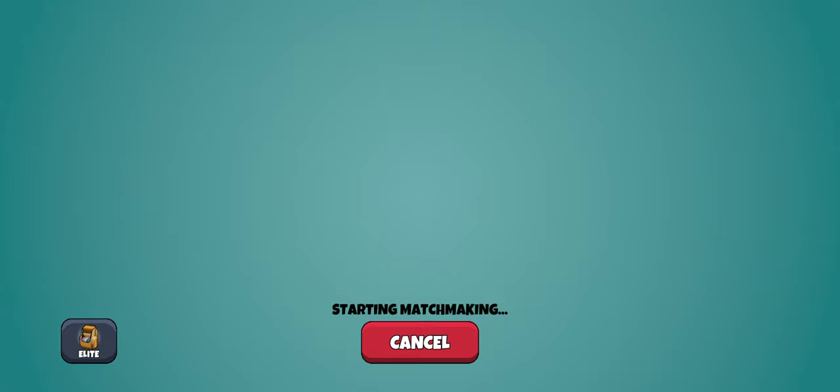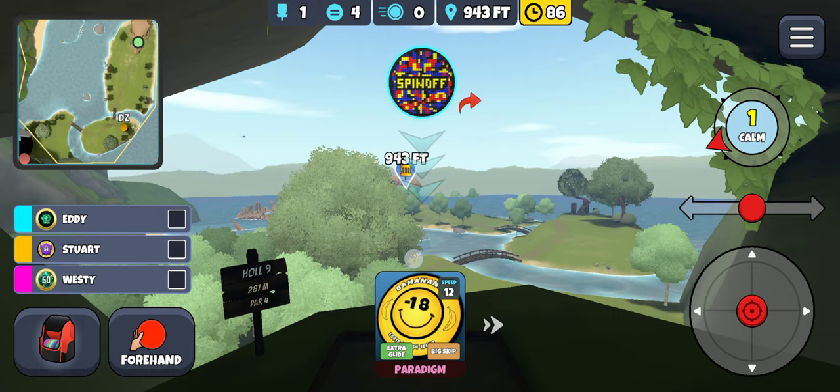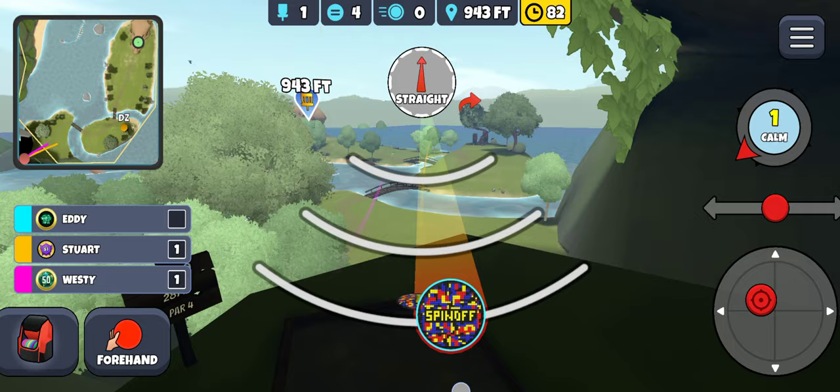Hey guys, another multiplayer round — something special. Going at it with Westy and Aaron, unusual for me. Seeing with the elite bag, we're trying something with default aim, default disc. Stewart's in there so I'm gonna bail out of that. Didn't even get Aaron in there, let's go into a normal round. We'll get that round up for you guys at some point — should be really interesting, a lot of fun to try out. I don't usually do this kind of thing in multiplayer but it'll be fun to try something a little different.